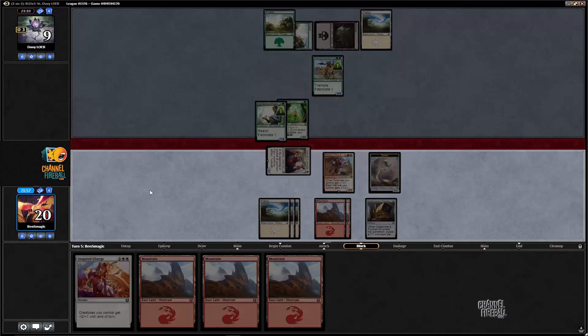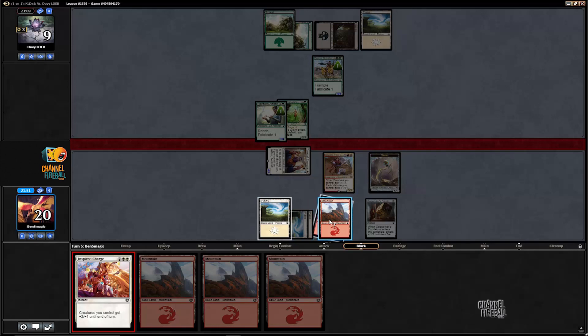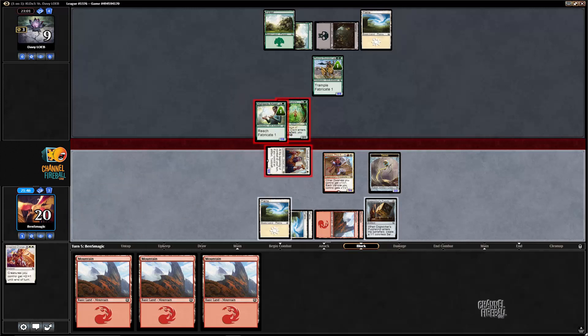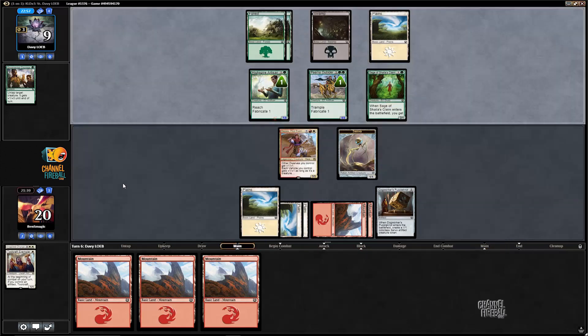So if they go for the double block here and don't have anything, we're going to kill both and our creature is going to live — really good. If they have something like Impeccable Timing, I'm going to get completely blown out, but I don't really have a ton of reason to put them on that. It's not a card people always play, and it looks like they might be splashing white. So we're going to go ahead and play the Inspire Charge here, go for the blowout. Well, that didn't work as planned. I guess I ordered the creatures wrong because of the Ornamental Courage. Speaking of blowouts, that was really bad. Probably should have played around that because that is a card people play, unlike Impeccable Timing. So that turn was pretty bad.